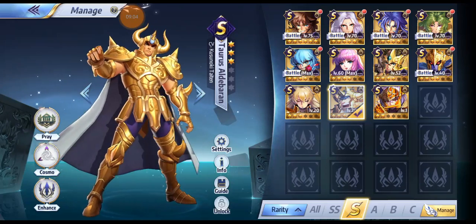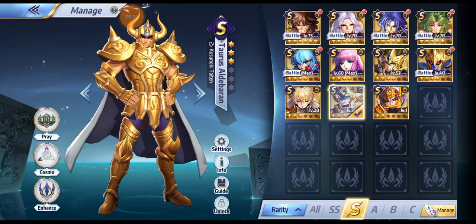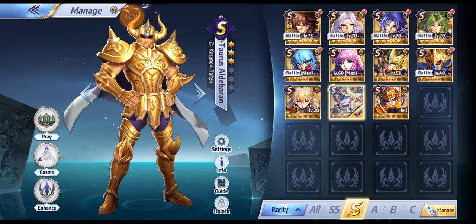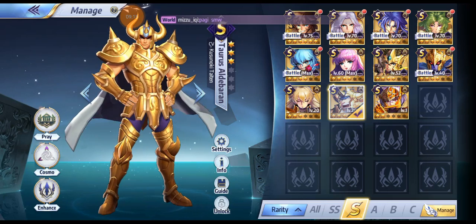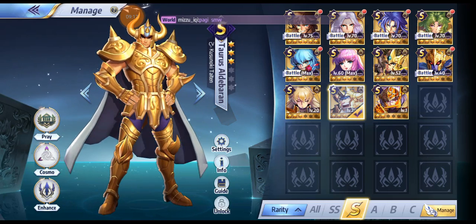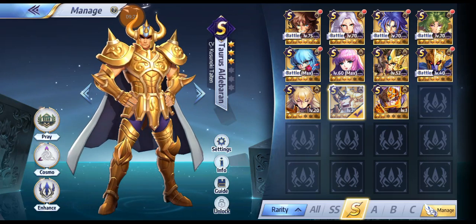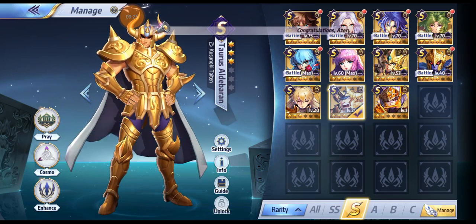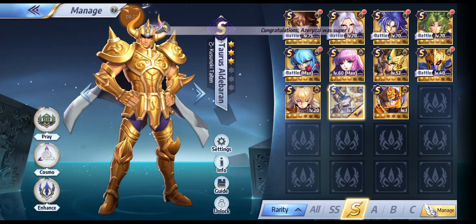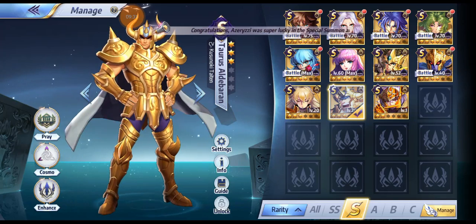Gold Saints — Doko, Pieces, Shion, or Aldebaran — are characters you need to tackle the heavy floors and legion bosses. When you get one of these, you can stop developing some of the other characters because you need at least one heavy damage dealer before tackling harder content.